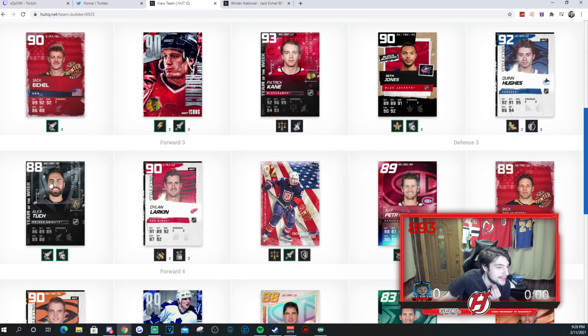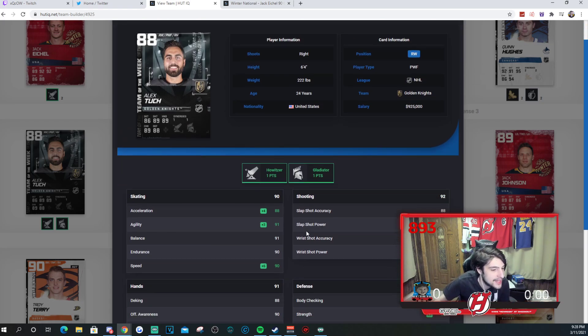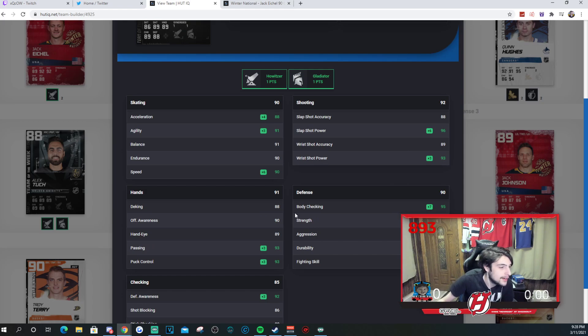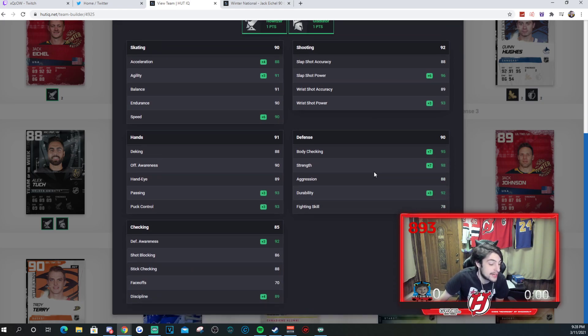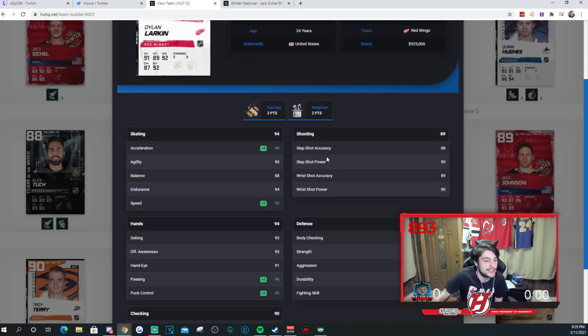The third line is Alex Tuck, Dylan Larkin, and Patrick Kane. Alex Tuck is an underrated one because he is a big boy — 6'4", 222 pounds. 90 speed, 88, 96, 89, 93 for his shooting stats. Alex Tuck is a big boy like I said, and that's important — size is important as a forward. Very hard to knock him off the puck. His hands are solid as well — 88, 90, 89, 93, and 93. Defense is definitely solid, body checking stats up there, strength up there as well. Good checking — it's a fun card to use.